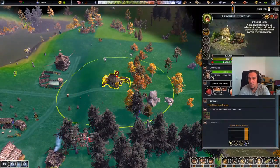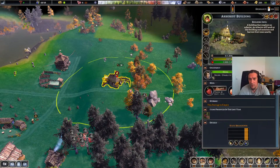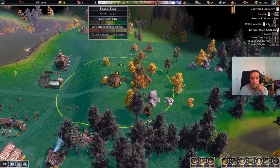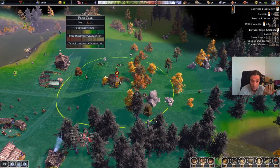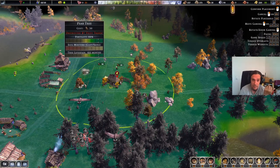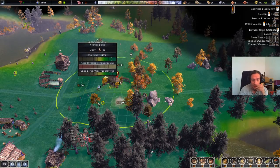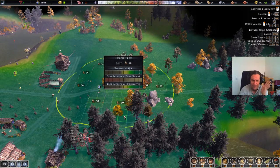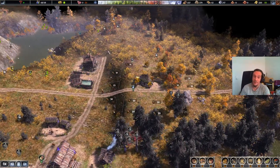My biggest issue with the game so far is that I can't plant trees here. We can plan out apple trees, peach trees, and pear trees. What I'm trying to say is I have a lot of trouble finding out what kind of buildings I own and where I could build what I'm looking for — there's a severe lack of clarity in many aspects. But it's an early access game.